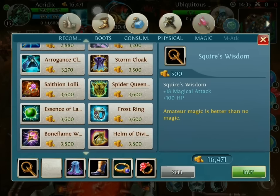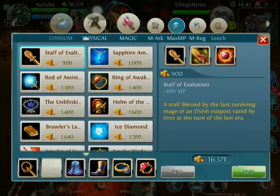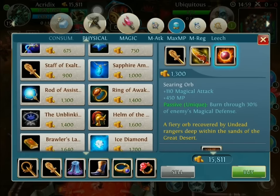After that, I typically sell this and I'm trying to get as much pierce damage as I possibly can. So we're going to go into magical MP — we're going to get a Staff of Exultation. That gives us the MP that we use drastically with him because we want to spam his first skill. After that, I go ahead and build it into a Syrian Orb, which maximizes that attacking plus 30% pierce through magical defense. This is where I start off.